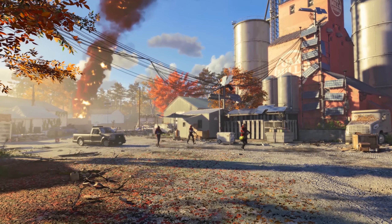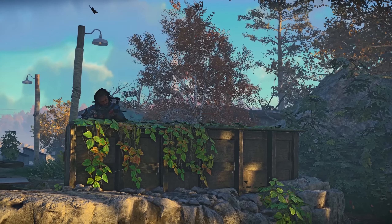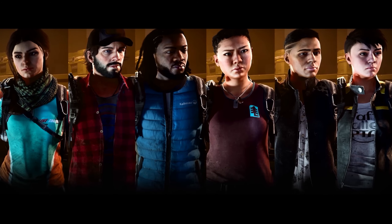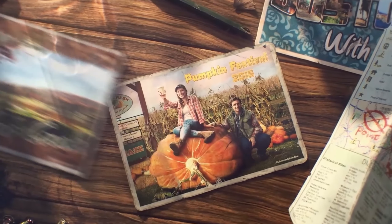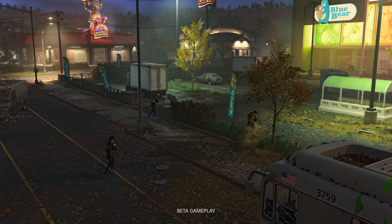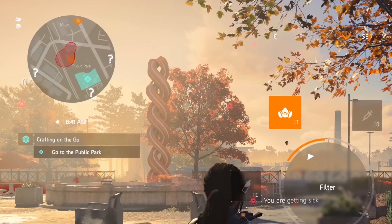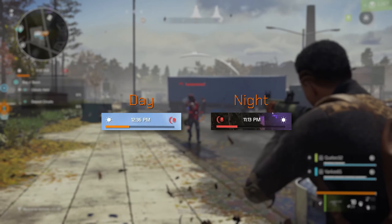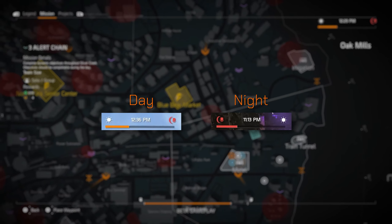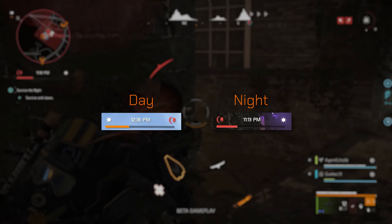First, we have the day and night cycle, and specifically the clock indicator that comes with it. As some of you probably know, this game is going to be PvE and PvP, but most players had questions on when PvP is going to be enabled, or if there are going to be different modes for PvE only. Well, this clock, right below the minimap, might be the key to our questions, because during the day we can see it showing a white progress bar until the night hits, and the night icon is being displayed as a red rogue icon.